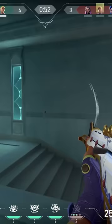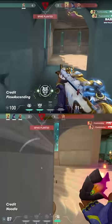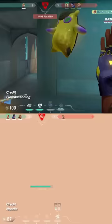Here, Flow Ascending uses Dizzy perfectly by allowing for plenty of travel time before she's exposed to the enemy team, by bouncing her off the wall through this little hole. It means that the enemies don't have time to destroy Dizzy before they get flashed. All three of the enemies are blinded instantly, netting Flow a free kill and a chance to clutch the round.